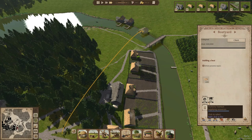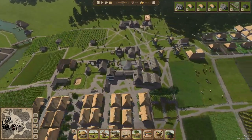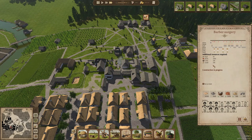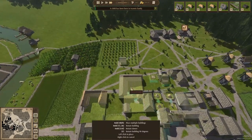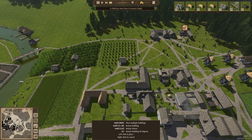Once they arrive, I guess they'll create the next fishing boat. The barber surgeon is getting close to some real building action — that should bring us to getting a stable, so that at least we can start to produce some horses.